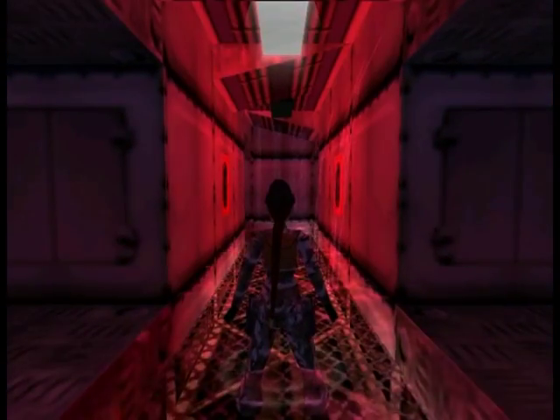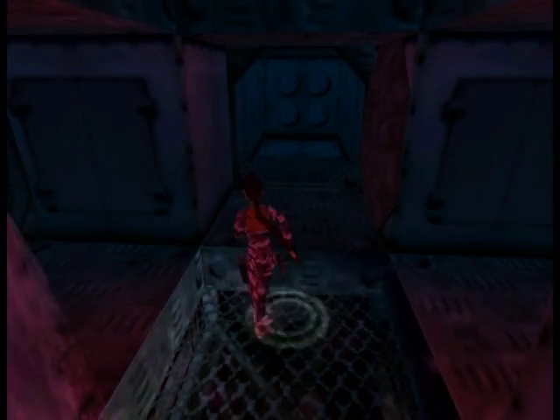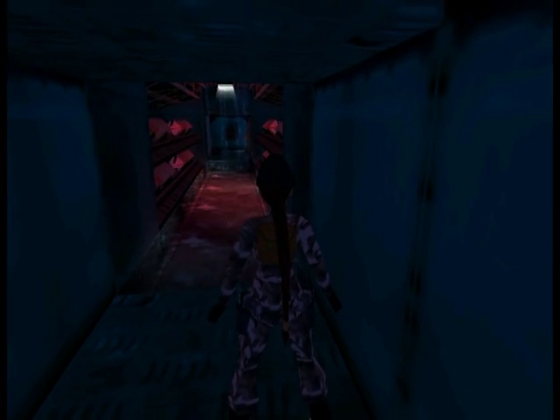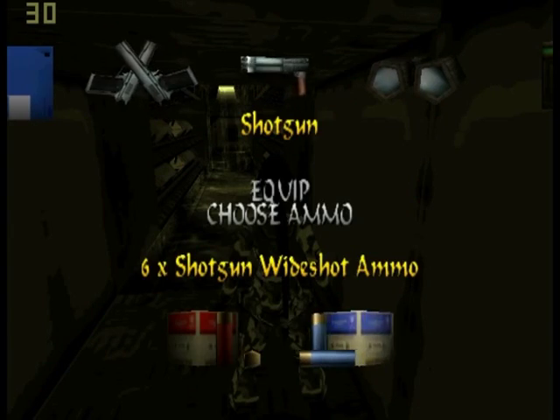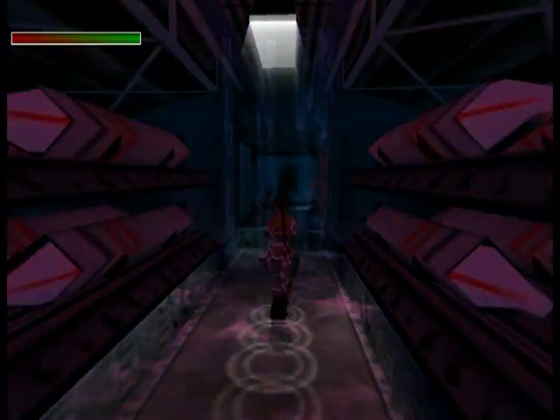Hello guys and welcome back. We are on a submarine again, but unfortunately for us it's a sinking submarine now, due to a lot of poor negotiation skills. So our goal is to leave it, and the correct way to go is this way — actually it's the only way. It's kind of backtracking, you'll see some familiar places, but right now let's equip our shotgun because we are going to face two guys.